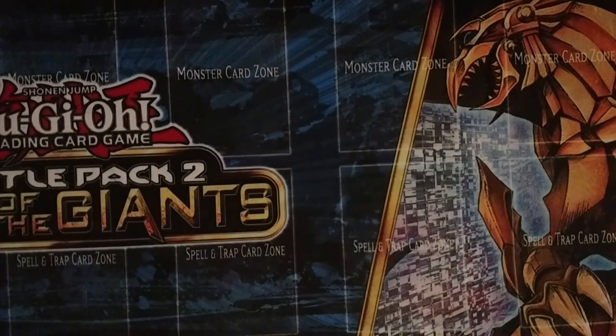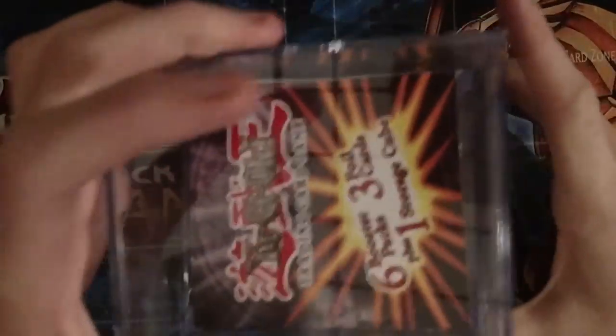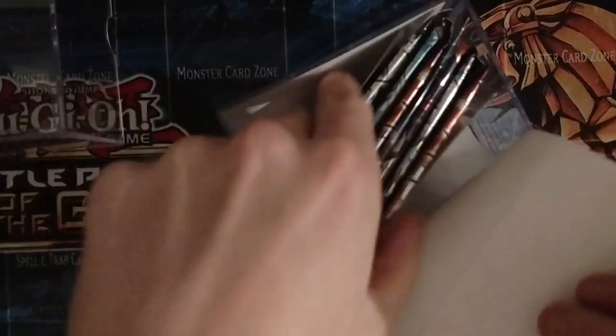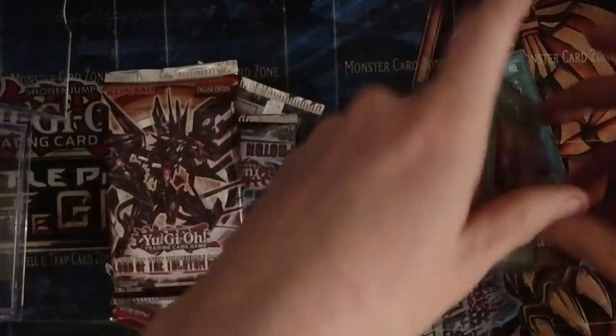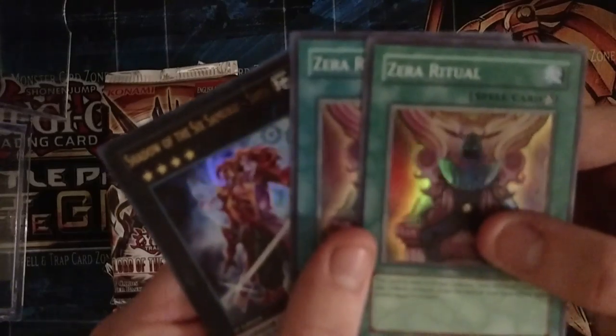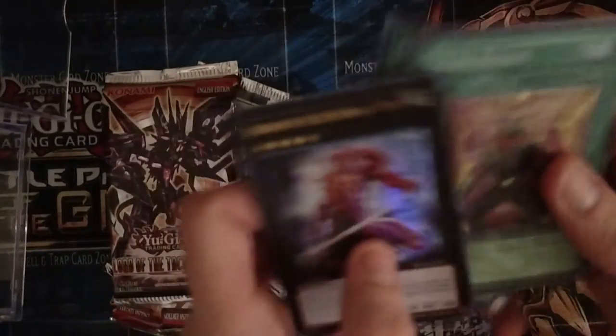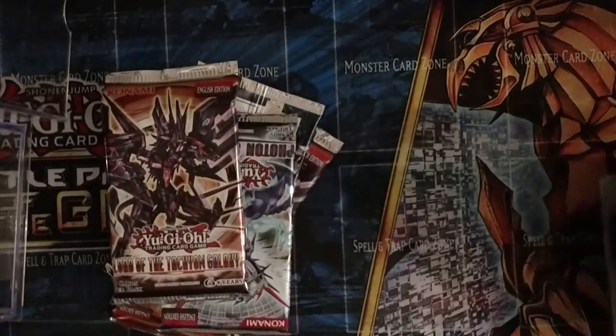So I got the first cube. I got three foils here. I don't know if I got two the same, but okay — we got two Zera Rituals and one Shadow of the Six Samurai Shien. Not a bad card for the cube.